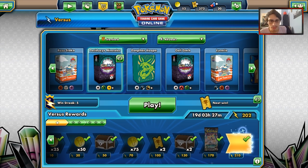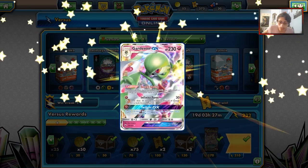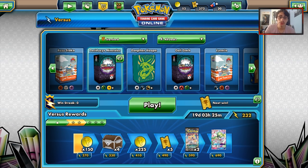That shows off why Baby Ninetales is good. We also get a Gardevoir GX from the ladder — I already have two full art Gardevoirs, but it's a great card and one of the better ladders we've seen recently. Let's get another game with the Decidueye Ninetales deck.